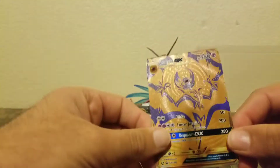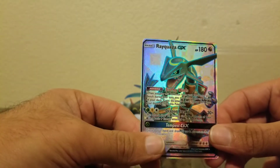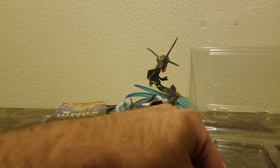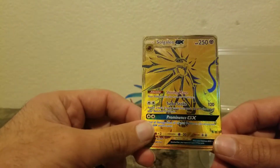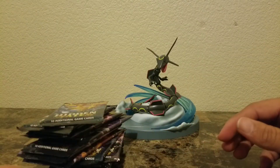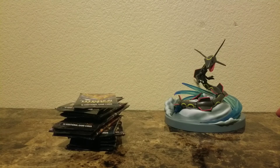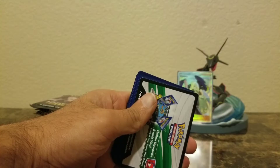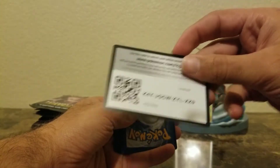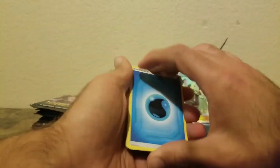Look at that gold Lunala — that's beautiful. You got the Rayquaza ultra rare card and Solgaleo — look at that. That is nice. So those are the three cards that come with the box as a bonus.